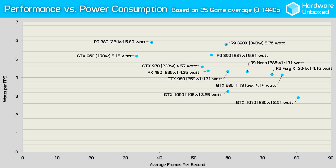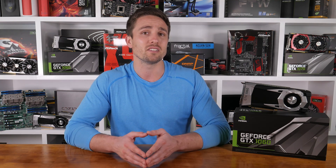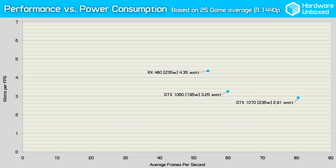The GTX 1070 does just that, consuming 2.91 watts per frame. The GTX 1060 came in second. When compared to the RX 480, the 1060 did very well and from our 25-game sample proved it was 25% more efficient.